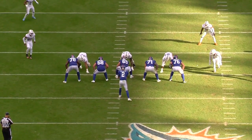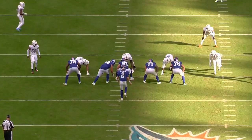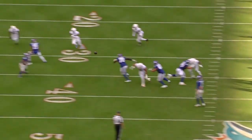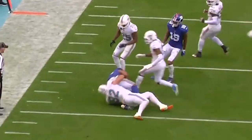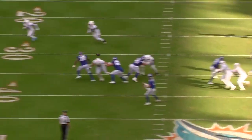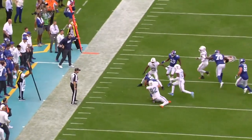Zach Seeler is one of the most high-effort players in the NFL. Snap in, snap out, game in, game out — he puts in work and you see it. Here's another example. Mike Glennon takes the snap and throws the screen, and what does Zach Seeler do? He sniffs it out immediately, and even though there are defensive backs all the way over there, he runs across the field from the middle of the field to the sideline to make a tackle on Saquon Barkley. He gets over and makes the play on Barkley before he can potentially break off a big gain. Awesome play from Seeler.